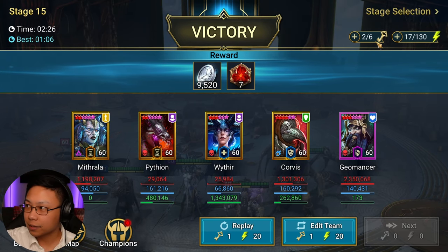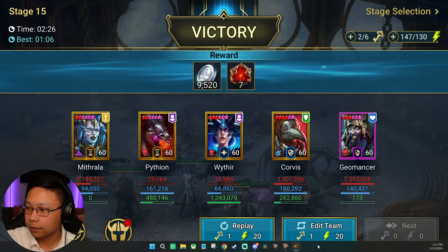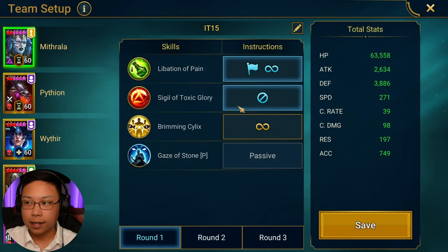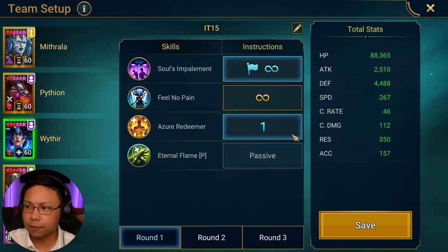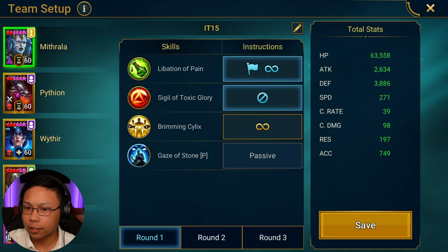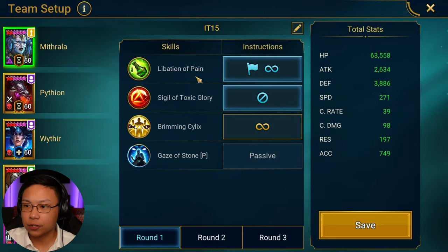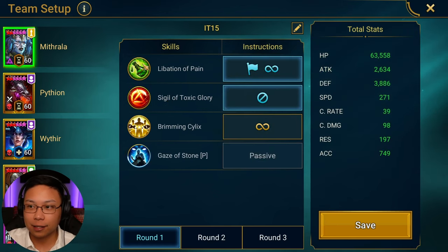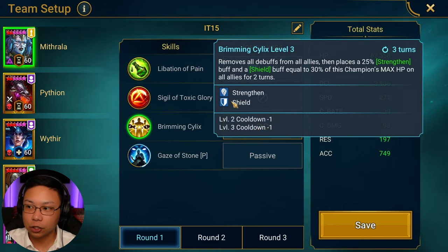I've run it four times today. Let's dive into the presets. Mithrala opens with the A1, then the A2. Increased attack doesn't really do anything for us so you can turn that off — it doesn't really matter. If you just have the A1, you can pump out more damage with more poisons. Open with the A1, cleanse with the A3, as well as placing the shield and the strengthen.